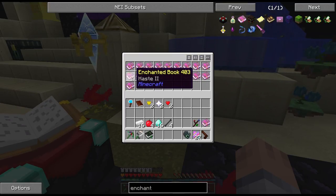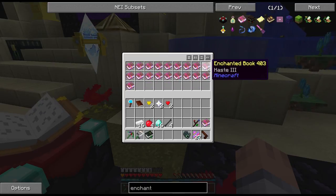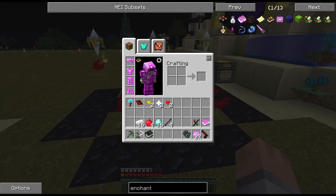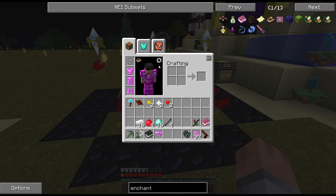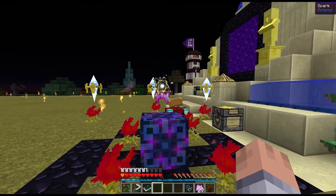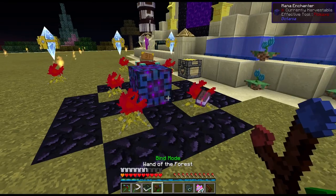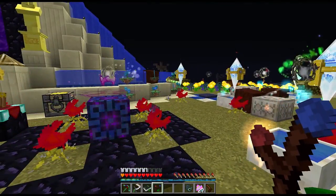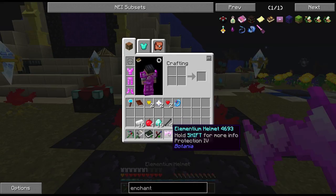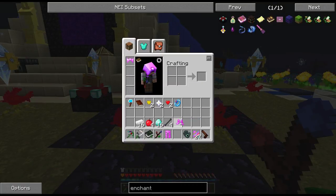The best one I got was Haste 3 but I don't want to be any faster than I already am with the sojourner's sash. I'll take off my ring of magnetization and go ahead with protection. How the Botania enchanter works: you right click it, the item appears on top, toss the book in the area, then right click — it sucks mana, does a little animation, and then it's done. We got protection 4 on the helmet.